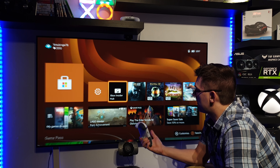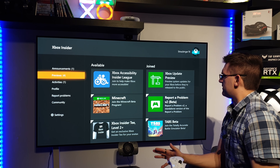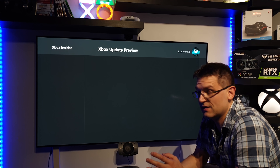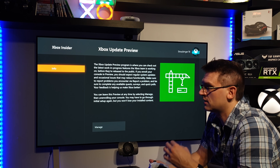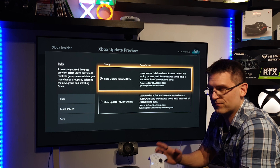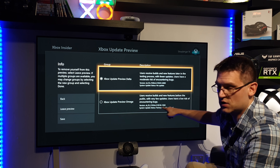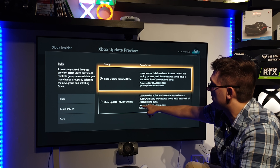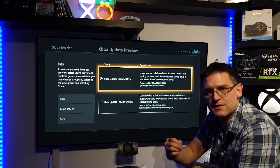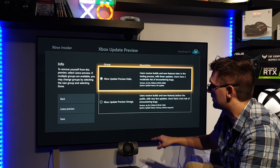When you open the app, under Preview and Xbox Update Preview, this is where we have to change the update channel. When you start Insider Hub for the very first time, you just have one channel — the Preview Omega channel. But we need the Preview Delta channel, which includes the latest update with Dolby Vision. On the Omega channel there is not the right update.